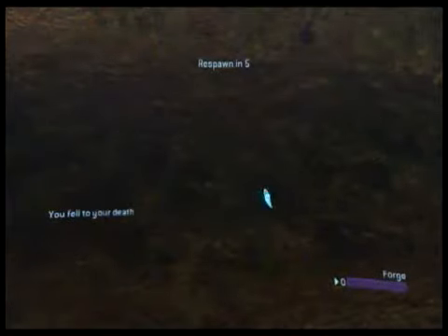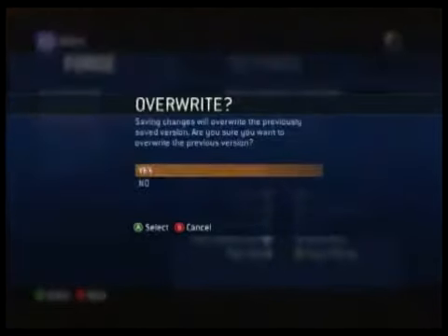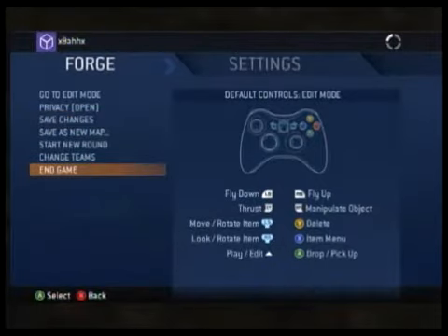Once you die, the respawn point will fall to the bottom of the map. Now you'll see 'save changes' before you respawn — go ahead and save, then end the game.